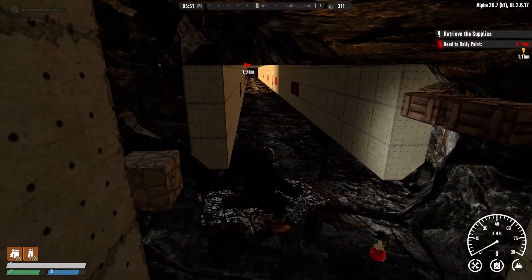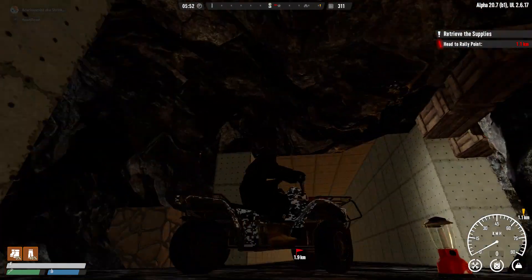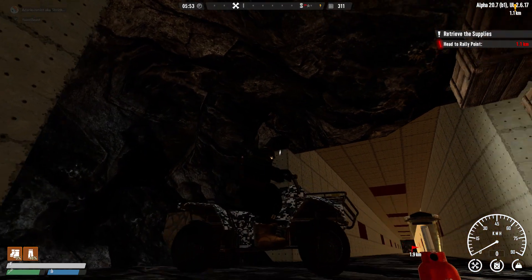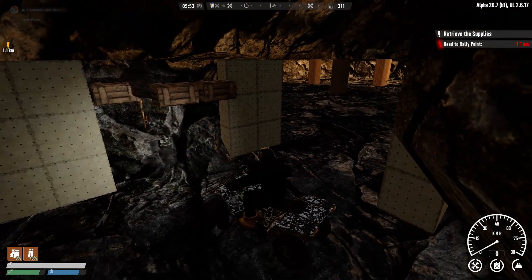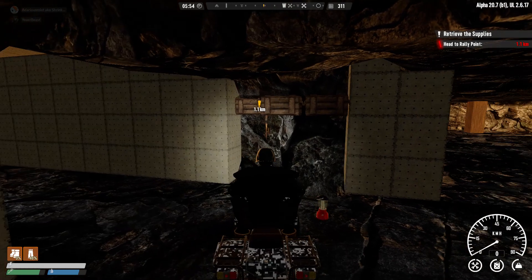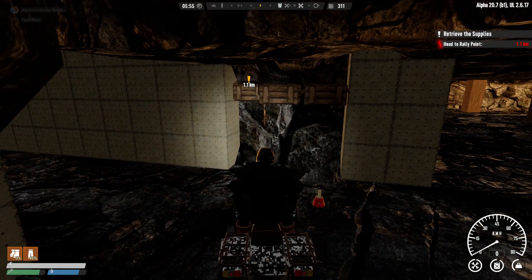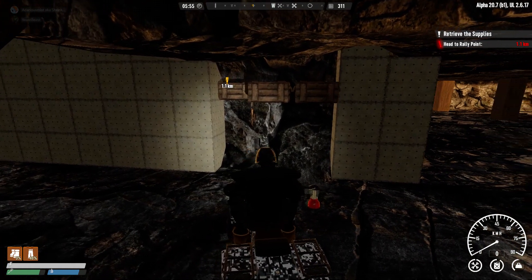We're at the beginning of the tunnel here above, which leads up to my spent factory. Finishing this came with a few setbacks — I found myself thirty-five thousand concrete short, even after clearing all the stone out of that tunnel, which is no small amount. That's what this tunnel back this way is for.